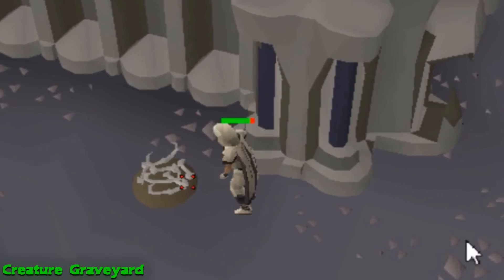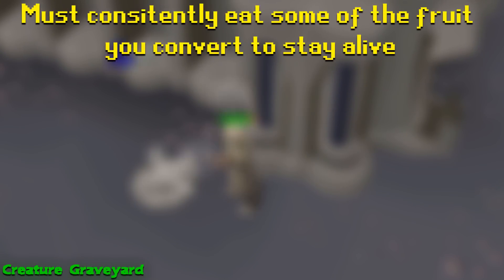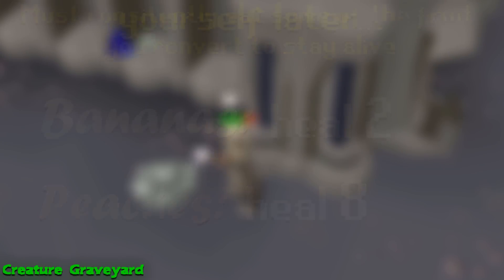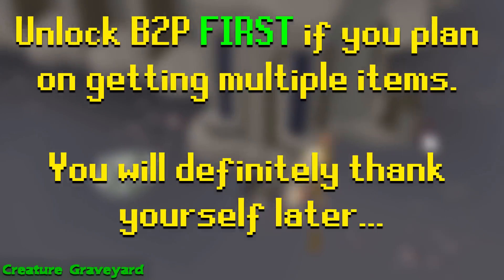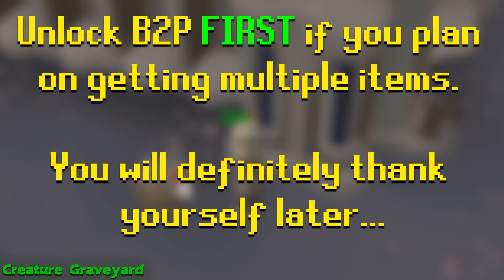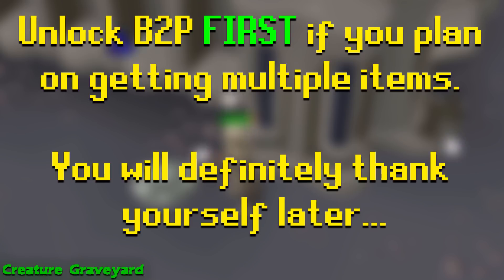The annoying catch to this room is that you will frequently take 2 damage while standing anywhere in the room, so in order to survive you'll have to consistently eat some of the fruit you convert. If you only have access to bones to bananas, then you'll only be able to heal a measly 2 hit points, so I highly recommend that if you're planning on unlocking multiple items, you unlock bones to peaches first to make the remainder of the grind more convenient. You will definitely thank yourself later, because grinding this room for a long time using just bananas is honestly one of the worst things you can do in this game.